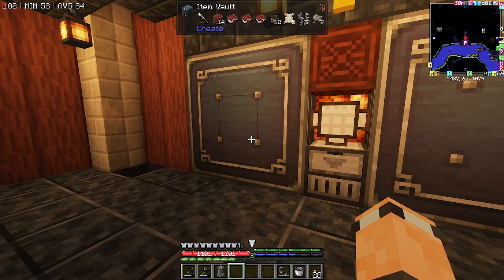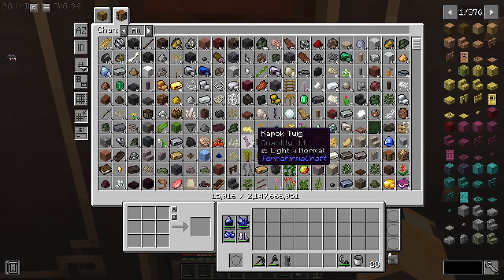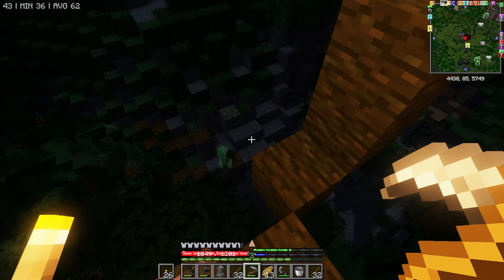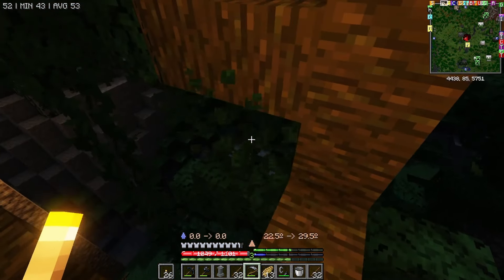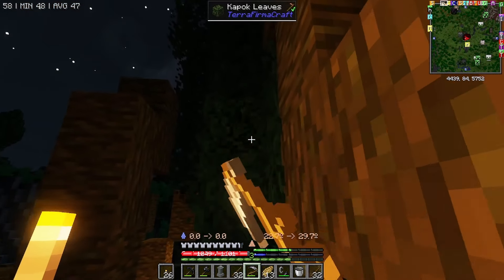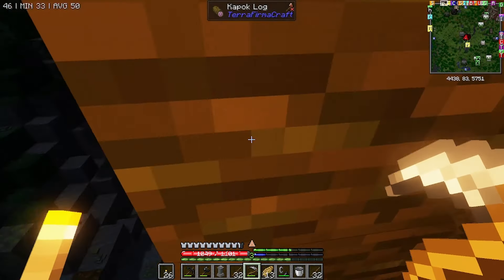There is a term in RuneScape called bank standing - where you just sit there looking at all of your stuff and you don't really know what to do. And that's kind of where I'm at. Obviously I want to get this basic electronic circuit, so we are probably going to get on with making a ton of these if we can.